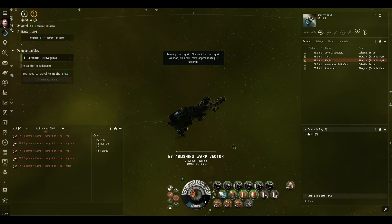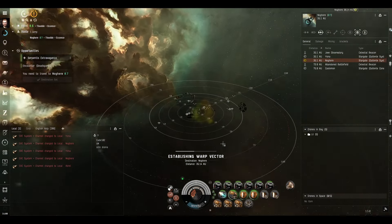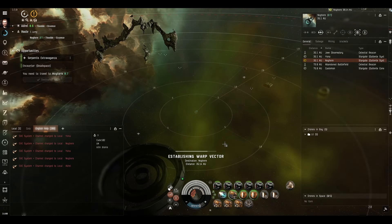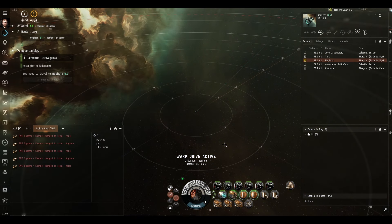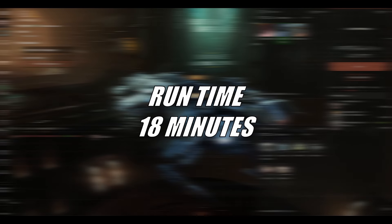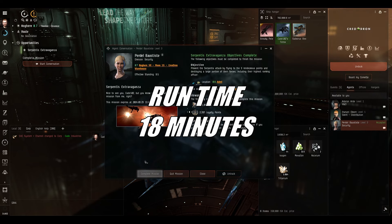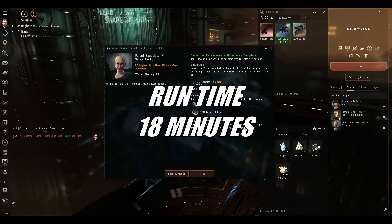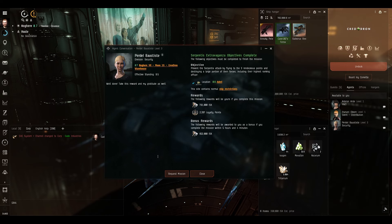That was significantly easier than I thought it was going to be. It's nice to have three rooms of enemies - well, we can't really call room two a full room. It's two rooms of enemies and one room of absolutely nothing. Made it back to the agent station safe. Let's complete the mission. That was 18 minutes from the time we clicked accept to the time we clicked complete. Not bad for three rooms.